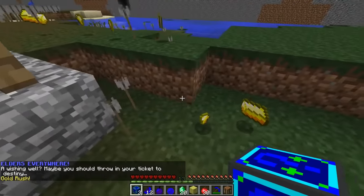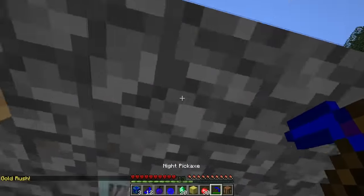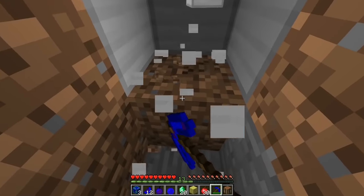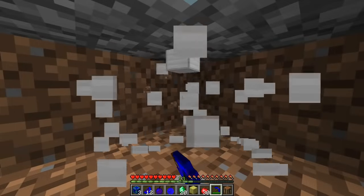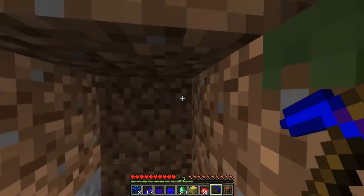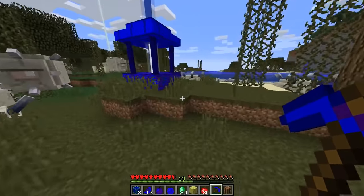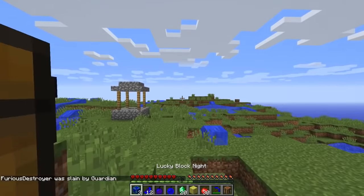Oh no — Gold Rush! Don't take my gold! I didn't take any, don't worry. I got emeralds and diamonds. I need to get the iron from my well — I'm afraid. Wait, is that my well? Yeah it is. Don't take the iron from my well — it was really nice. I got another well over here with guardians around it. Wait, where's my well? There's the one I got all the lucky stuff from.